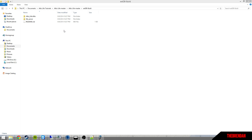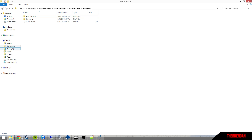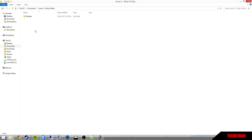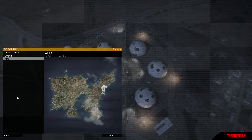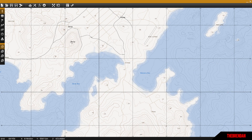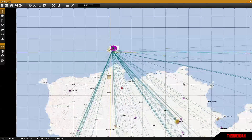Once you're done editing all those files, simply copy the mission folder. Go to your Documents, then Arma 3 — you may have another profile. Go to your profile, then Saved, and paste it into the missions folder. Then click Load on the map.